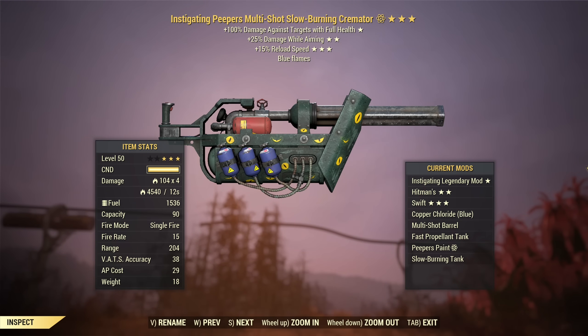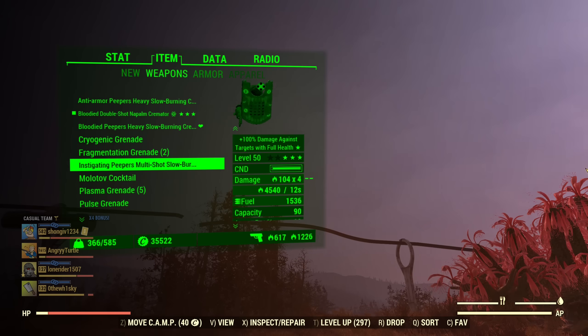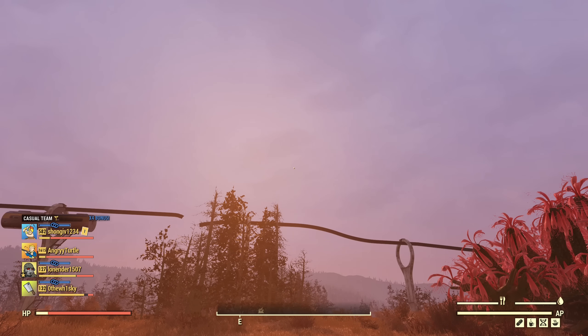Hey, fellow Vault Dwellers, it's AngryTurtle back with a Cremator Guide - Cremator 2.0, because it did receive a full rework, so the previous guide is outdated now. I have one of these perfect rolls in here: instigating damage while aiming. You may wonder how is it a perfect roll? We'll get into that - that's a god roll. Let's start from the basics, just in case you are new.